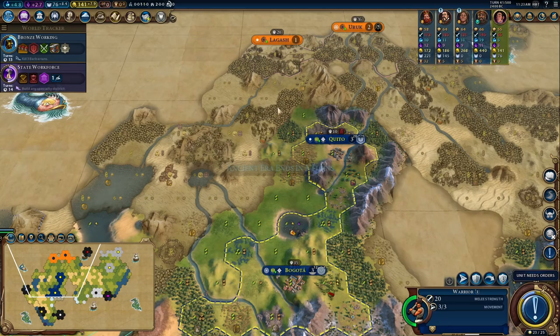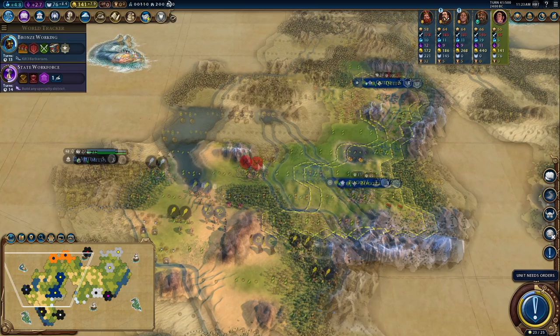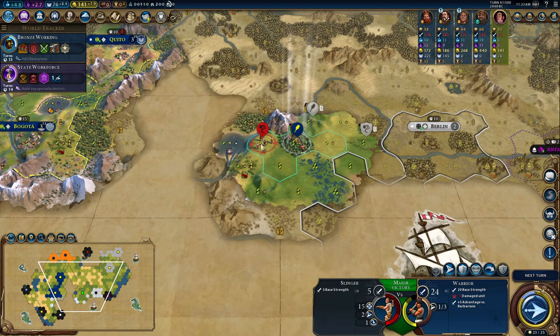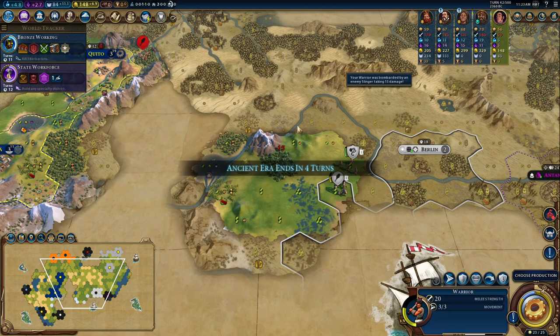Early Empire boosted. I had five turns and was struggling to think how I'd get that final era score, but luckily a barb encampment has just spawned next to me. If I can kill that, that's the golden age — that's what I was looking for. I was a little bit worried this early game was getting away from me slightly because we were beelining religion so much, but it'll all come back in the classical era and it's worth it.